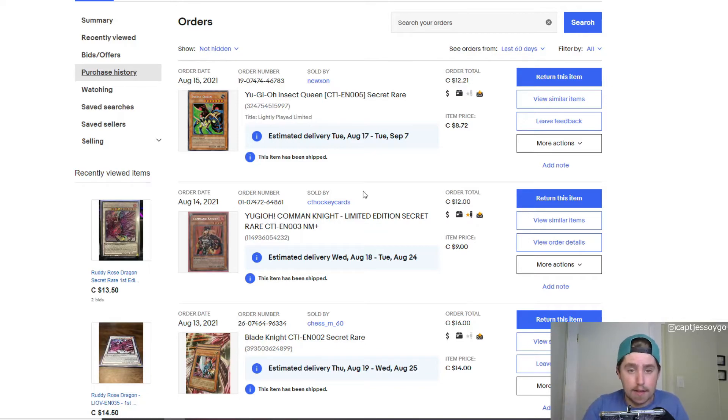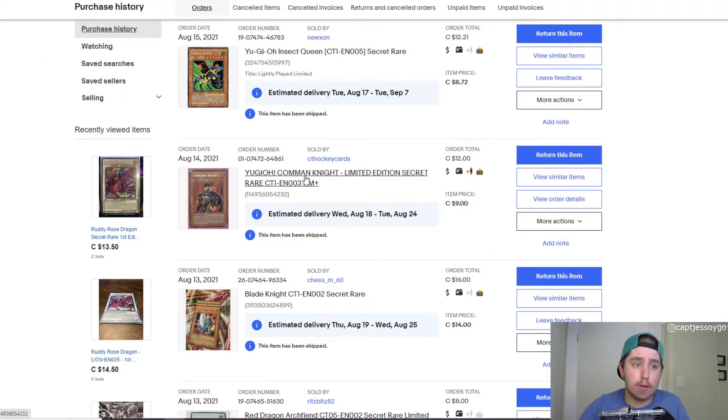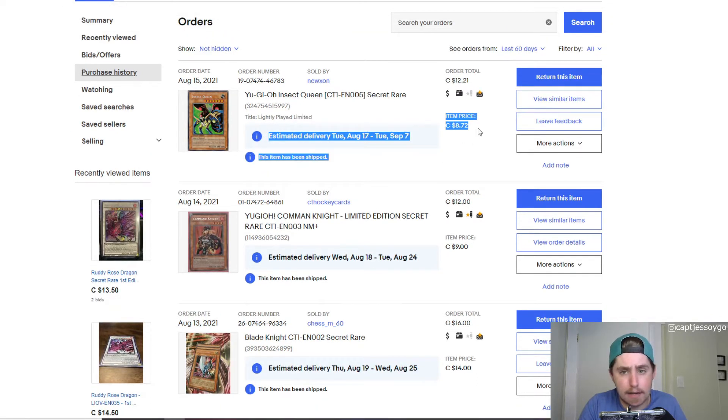The one I didn't think I was going to get was Insect Queen. This took me a full week to find, starting from August 8th. I explored every resource — different sellers, different websites, Face to Face, 401 Games — nobody either had it in stock or it just wasn't a great price. I could have ordered cheaper from TCG Player, but being in Canada, we don't get the same value as American buyers. This finally popped up and I grabbed it for $8.72 without even making an offer.